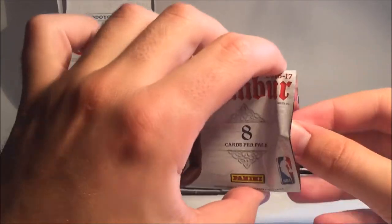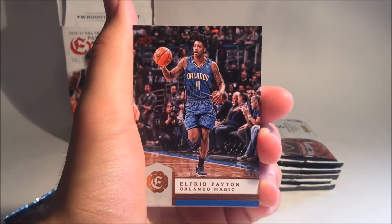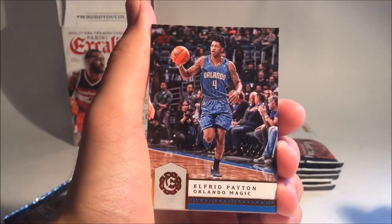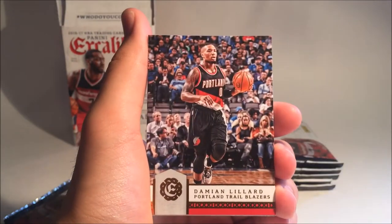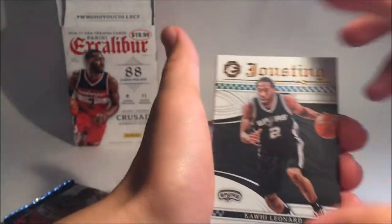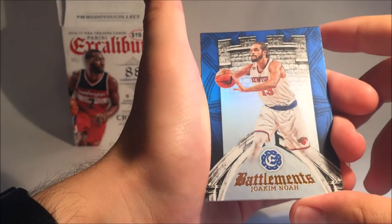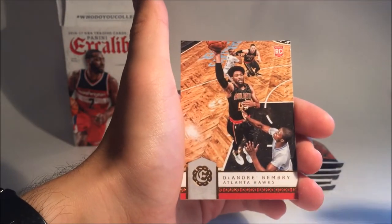Starting off with the first pack. We're going to start off with Alfred Payton. They look a little different compared to last year's Excalibur — a lot different actually, but still pretty cool. David Robinson. Damian Lillard. This is a jousting Kawhi Leonard — cool card. Then we have a Battlemints Joaquin Noah. Zach Randolph. Kenneth Farid. And DeAndre Bembry.